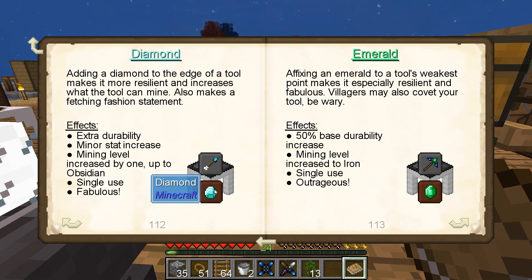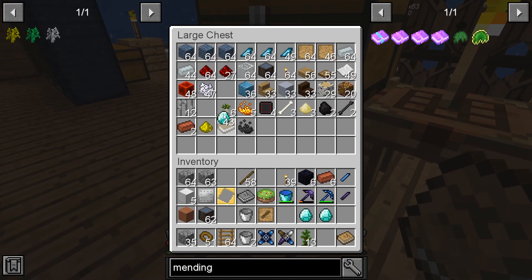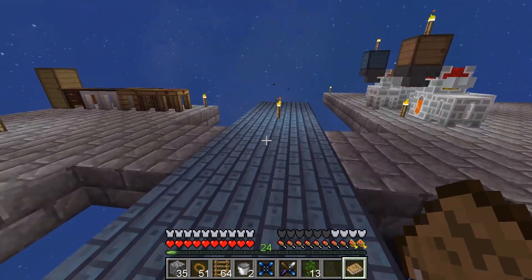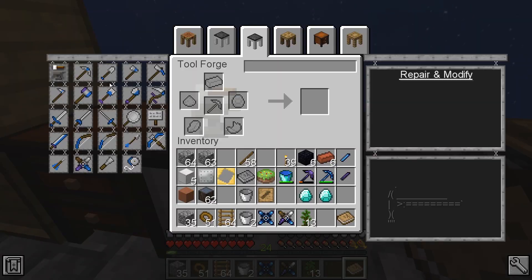That's just a diamond. Can you remove modifiers from things, or once the modifier's on, that's it for good? I guess I can always remake these things, so it's hardly an issue.